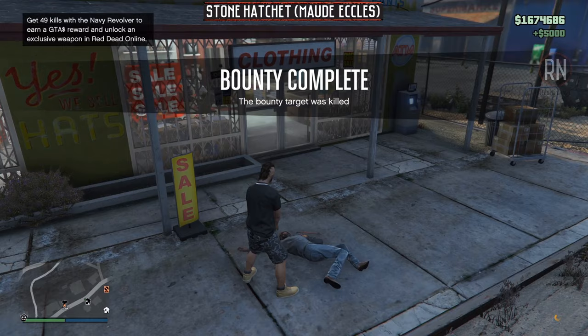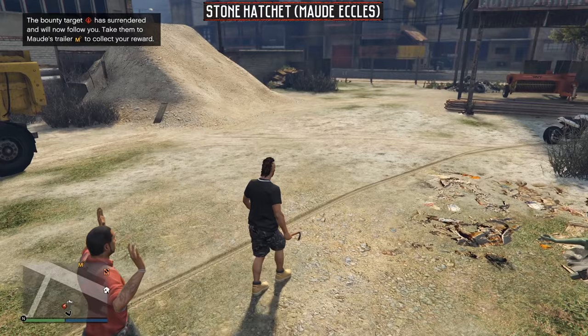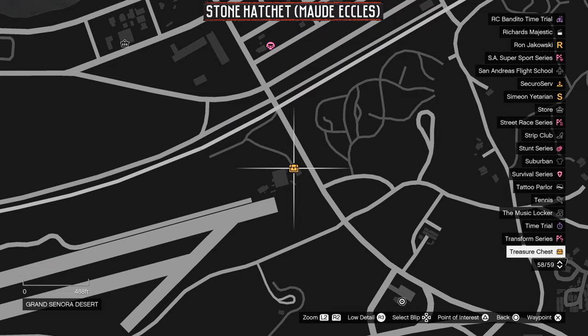You can either go the faster route and just kill them, which will get you $5,000, or you can bring them in alive by beating them and having them surrender, and receive $10,000. Once you complete five bounty hunts for Maude she will let you know about some nearby treasure. Make sure you head over to this icon on your map and check it out — it's going to rake in all kinds of money.